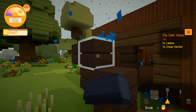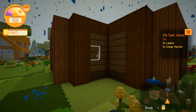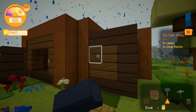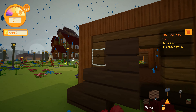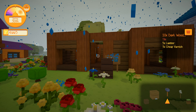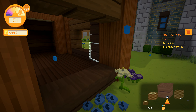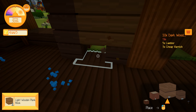Now we have the first floor mostly done. I also used a bit of the dark wood in the corners here. As you can see, here is also a small attachment. Now I guess it's time to give the house a bit more detail. Let's put the dark wood box in here - perfect.